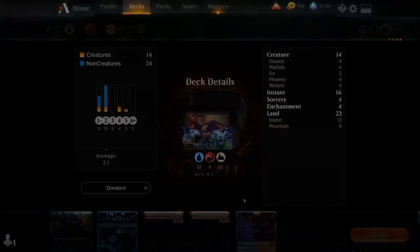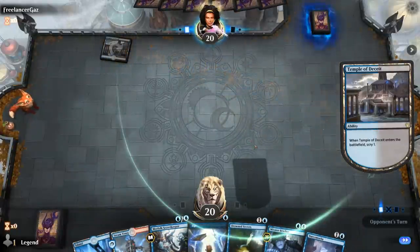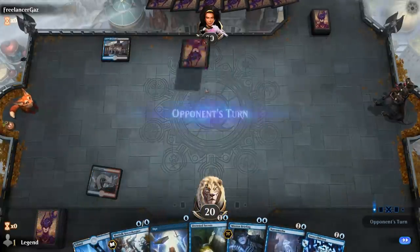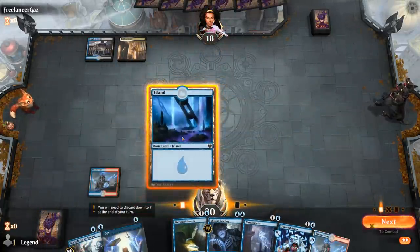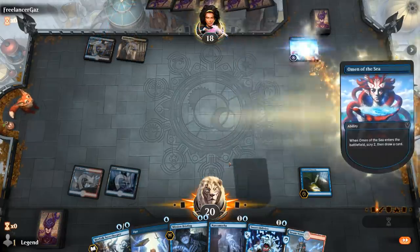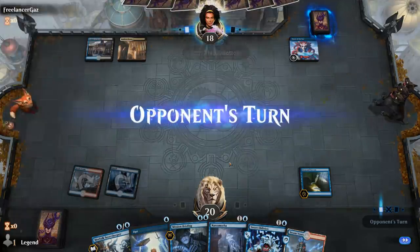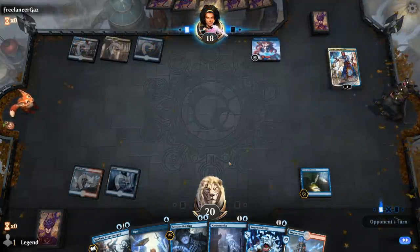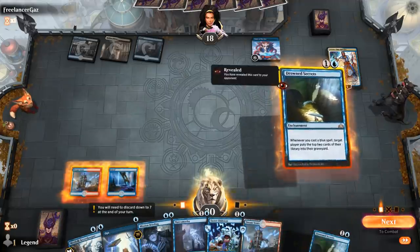Alright, let's jump into some games. We're on the draw and this seems like a keeper — whenever we have Drowned Secrets in our opening hand we're usually pretty happy. I like keeping my one-mana spells until after I play the Secrets to maximize the self-mill. Opponent plays Omen of the Sea — looks like Azorius control, possibly with Teferi to bounce my Secrets.